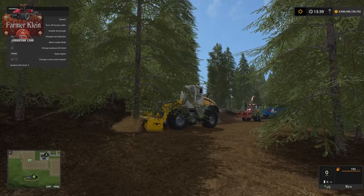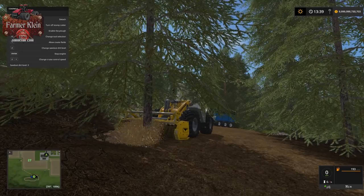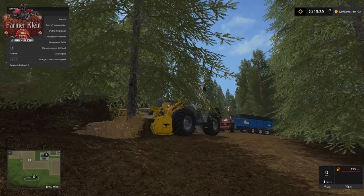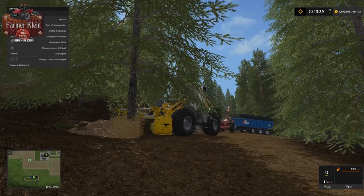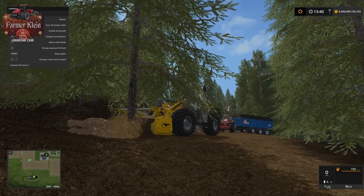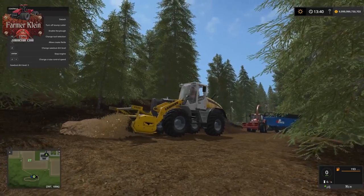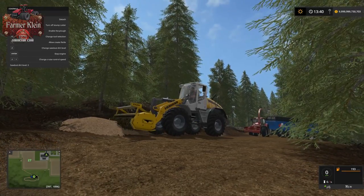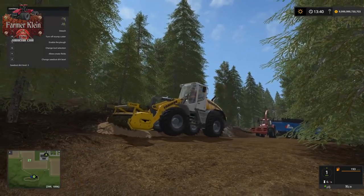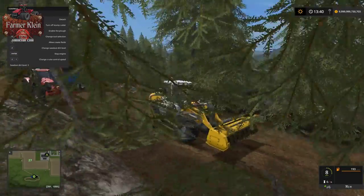You can see with the sawdust mod we're getting a pile of sawdust already as we start chipping away. It's important to keep the wood chipper low — if you have it too high, the entire tree will disappear. With it low, you're going to get a fair number of wood chips. We keep grinding the stump, move up a little to make sure we got it all, and then move on to the next one.